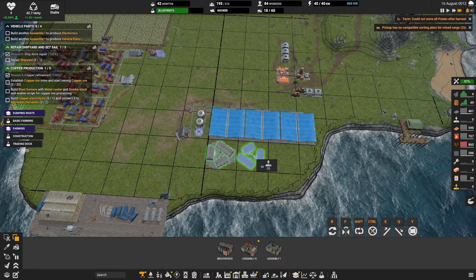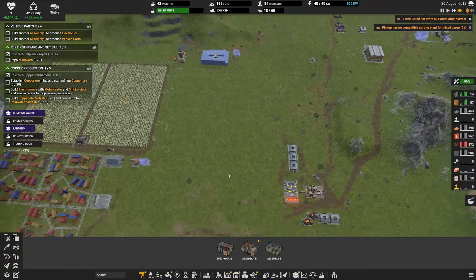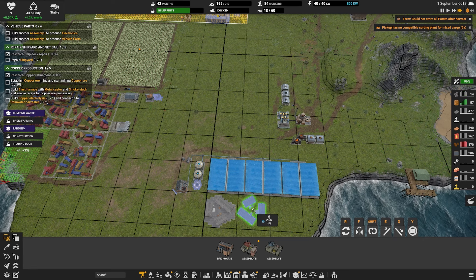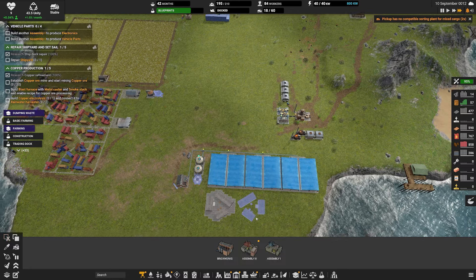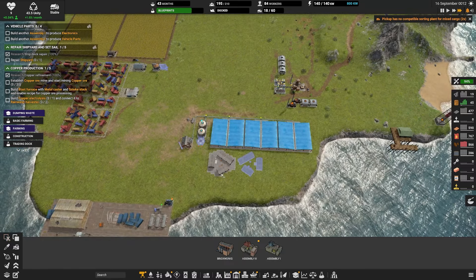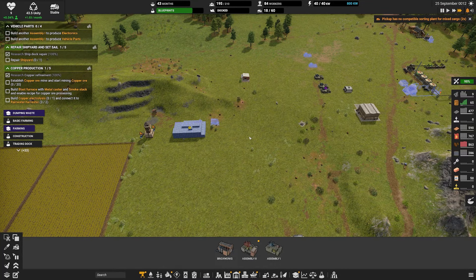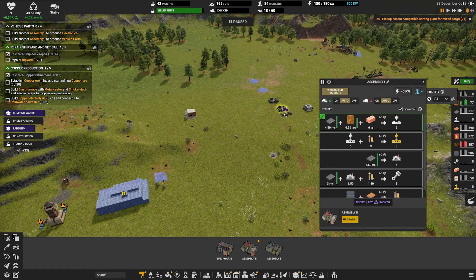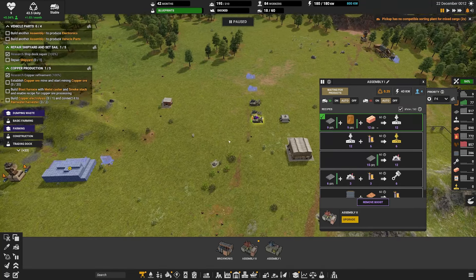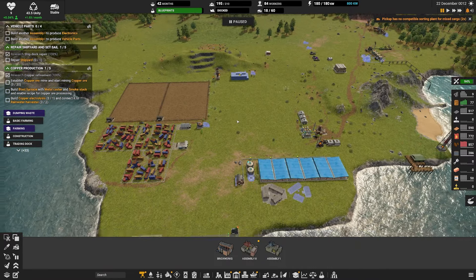Maintenance is good - it's just construction parts. We're really struggling with construction parts. We're up to 0.03 again - nowhere near enough. I don't want to go into minus necessarily. We need to pause the beacon. We do have 84 workers available, so let's pause the beacon. I don't know if we maybe want to consider getting another research thing going - it only takes four workers and 40 kilowatts.